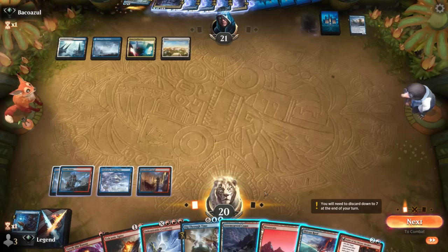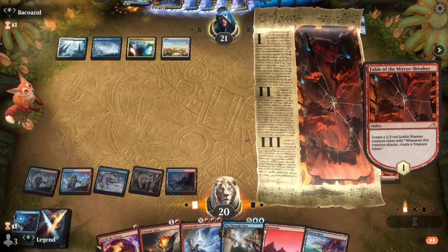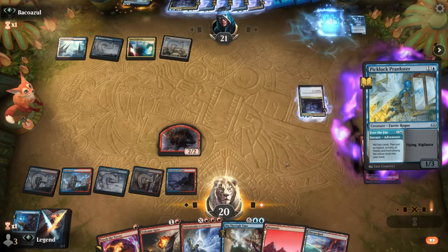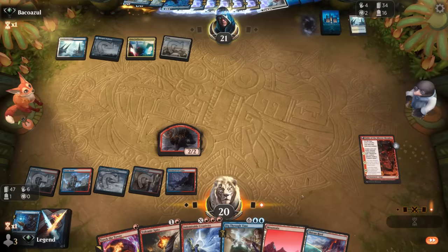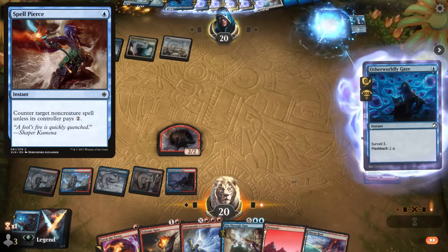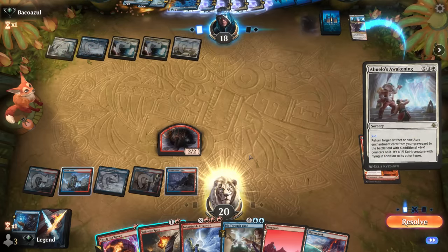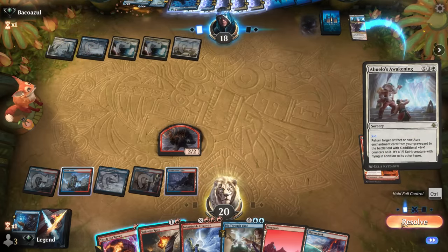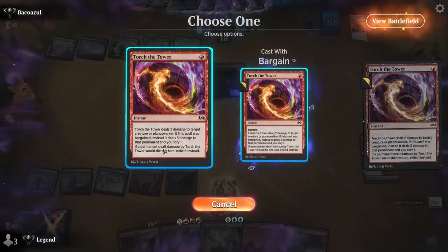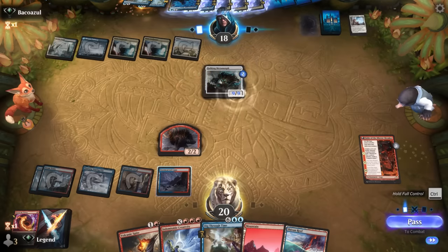Now we can probably tap out for Fable and still have at least one removal spell available. Next turn there's a small chance we can combo. We see Abuelo's Awakening in the opponent's hand. If they have Spell Pierce as well we lose — haven't seen any in the graveyard yet. We go full control: in response to the trigger we deal two damage. The Awakening is handled; Joins Up still triggers so they return a 9/9 Metamorph, which isn't bad but at least doesn't kill us on the spot.